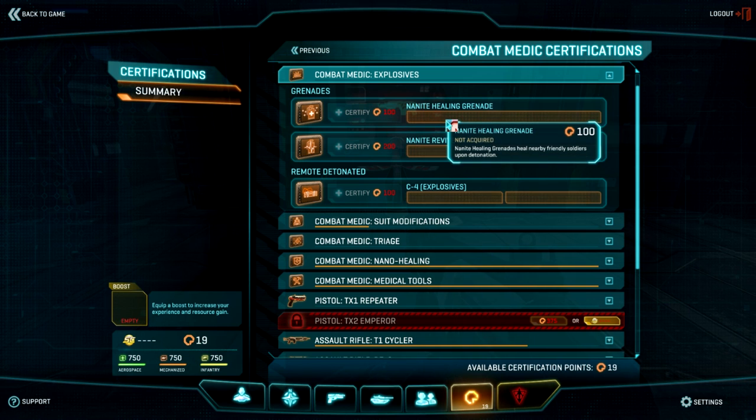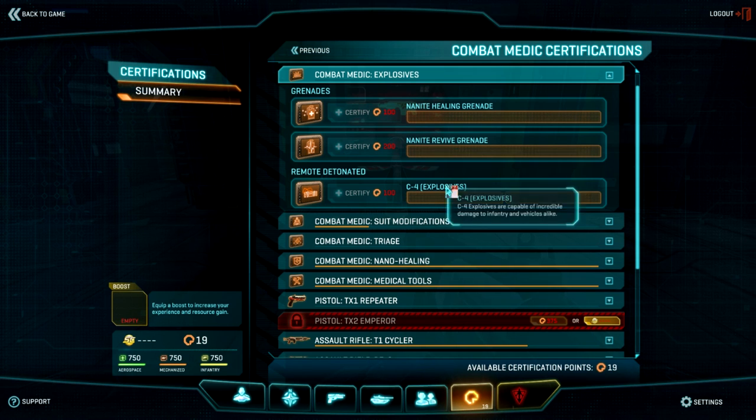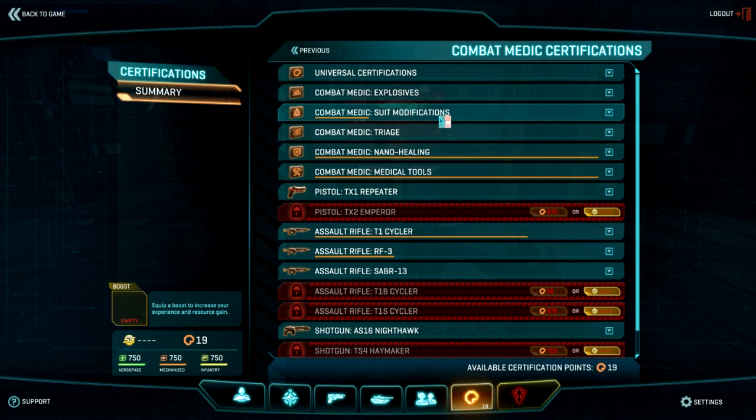Explosives is much the same. Do you want an AoE Healing Grenade? Do you want a Revive Grenade that has an AoE effect? Or C4 or Normal Grenades? You can only pick one to equip at a time, so be very careful.